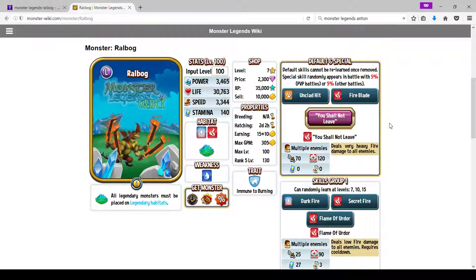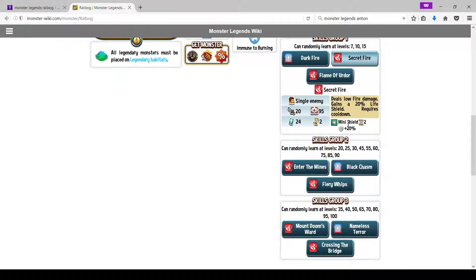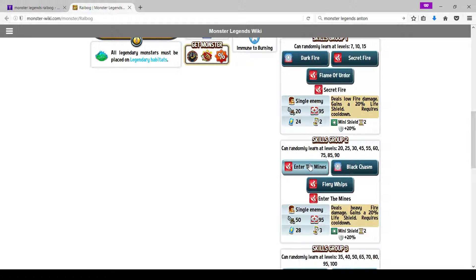Enter the Mines deals heavy fire damage and gains a 20% life shield with a cooldown. He does also have a move with a 30% shield but it does less damage, so just pick Enter the Mines. It's a good burst move that bursts down nature monsters, which are usually really bulky, and it's nice for sustaining your damage over time.